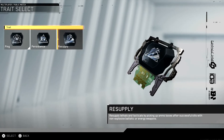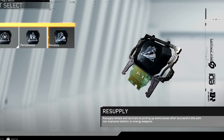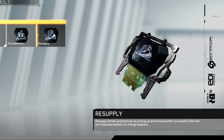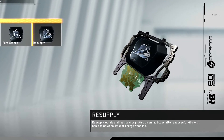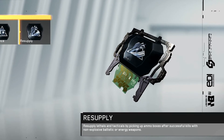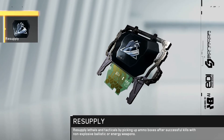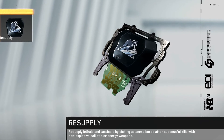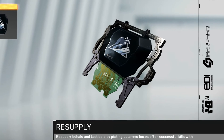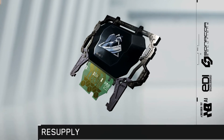The third and final trait for the Warfighter is Resupply. This gives you extra lethals and tacticals by picking up ammo boxes on kills — but only for non-explosive ballistic and energy weapons. I don't actually recommend this one because it doesn't refill your ammo; it only refills your lethal and tactical grenades. There is a perk called Scavenger which I recommend using instead. But if you want to throw more grenades or protect the objective, go ahead and use Resupply. Primarily though, I'd use Ping as the trait choice on the Warfighter.